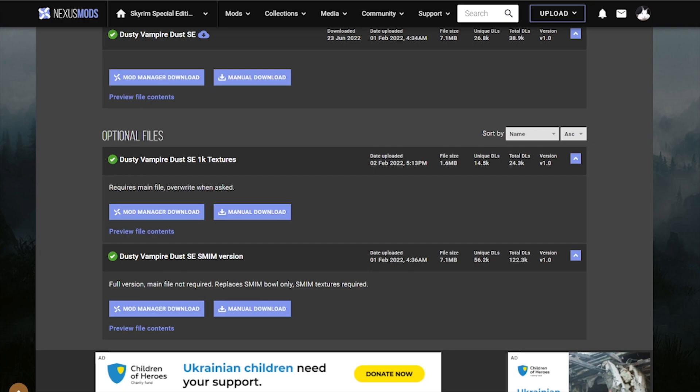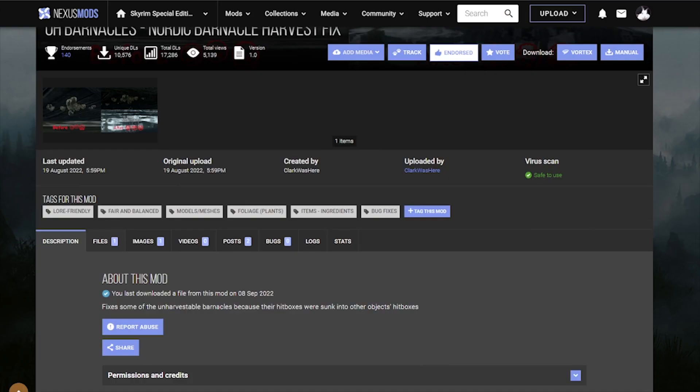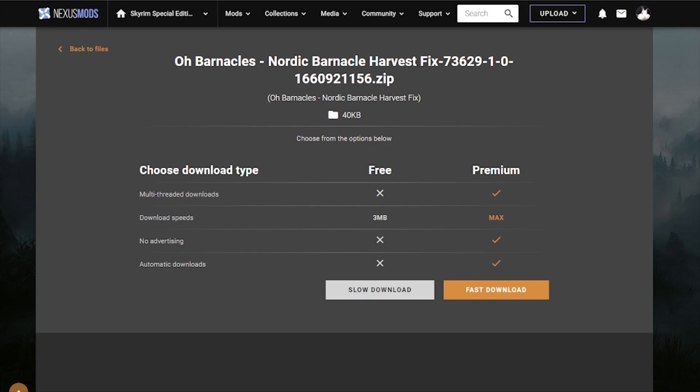Go and grab the Flaring Fire Salts. Go and get this mod here — sometimes you won't be able to harvest some of those barnacles, but this is going to fix it where you can harvest them in some weird locations that you could not previously. Very small thing, but again we love small things in this channel.